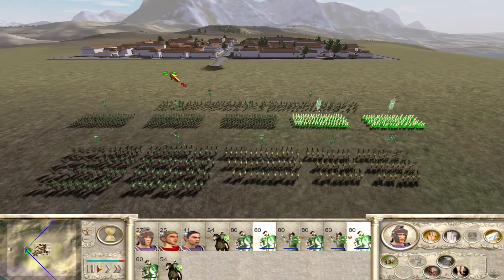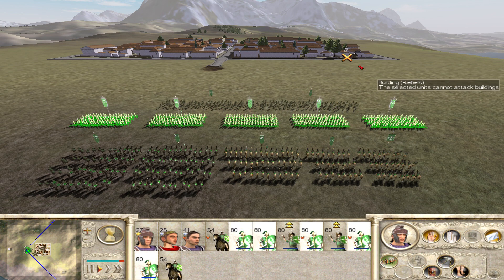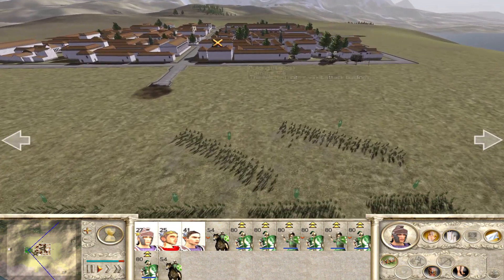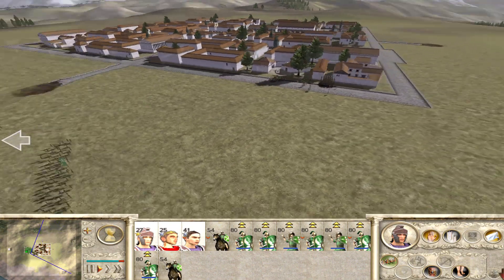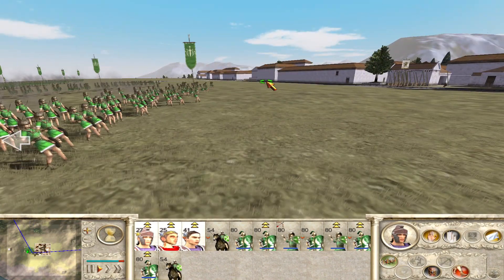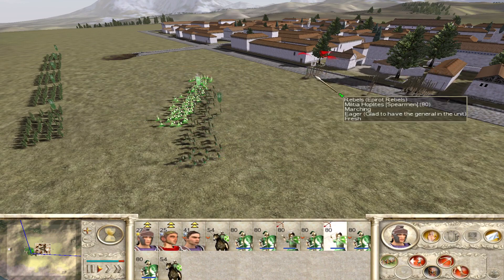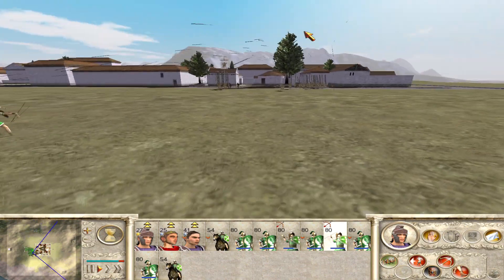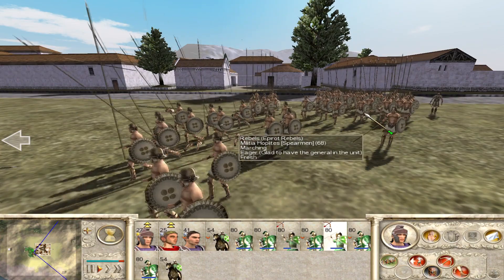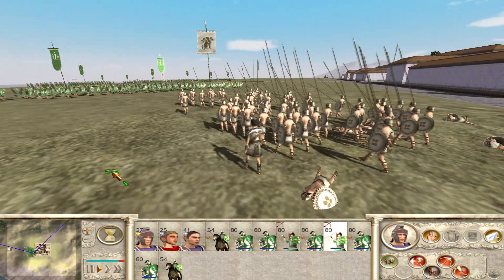Number five: Rome Total War Remastered is designed for modern systems, enhancing the visuals and stability of the original game. One of the big issues with the original is that it has incompatibility issues with newer systems — it's a 32-bit program that can only utilize two gigabytes of RAM and crashes once you reach around 1.6 or 1.7 gigabytes of RAM utilization. It can't really utilize the power of modern systems, and a lot of people can't play it above 30 FPS without downloading DLL files and placing strangely named files into the game folder.